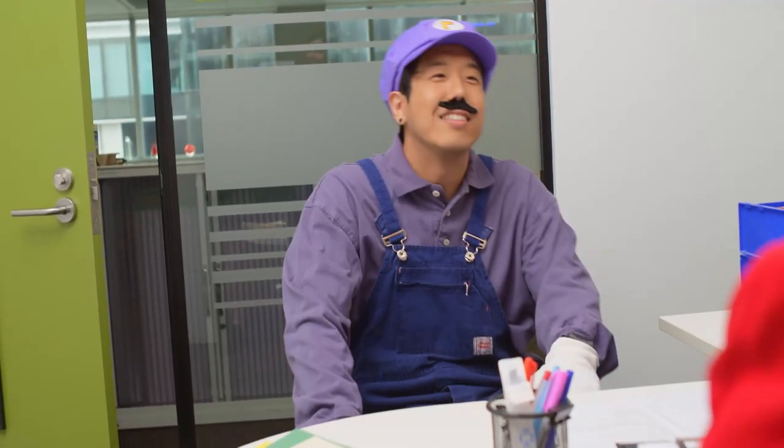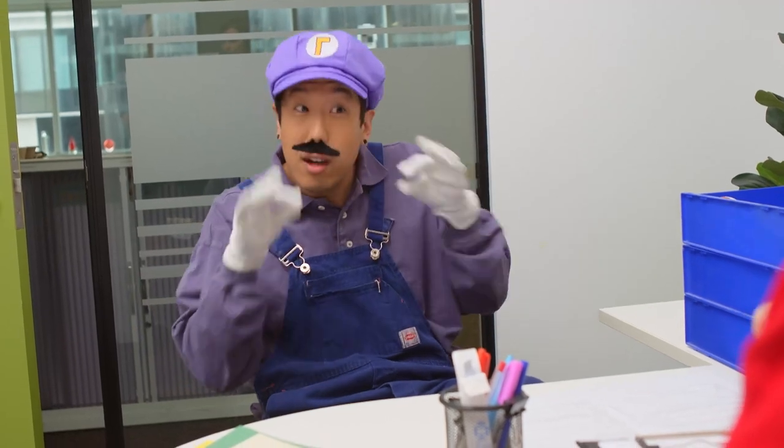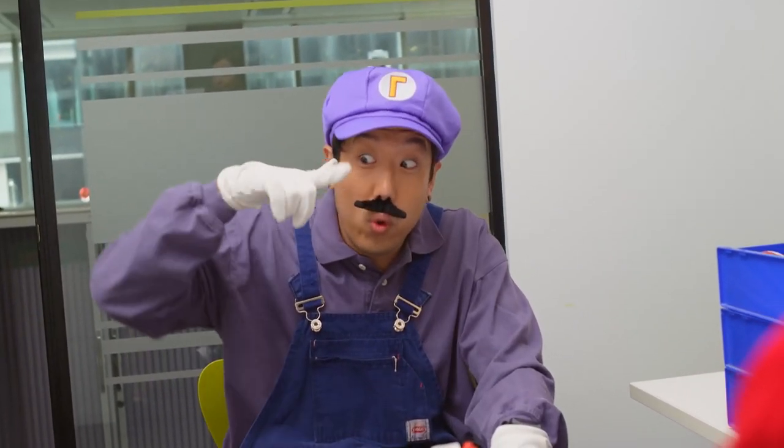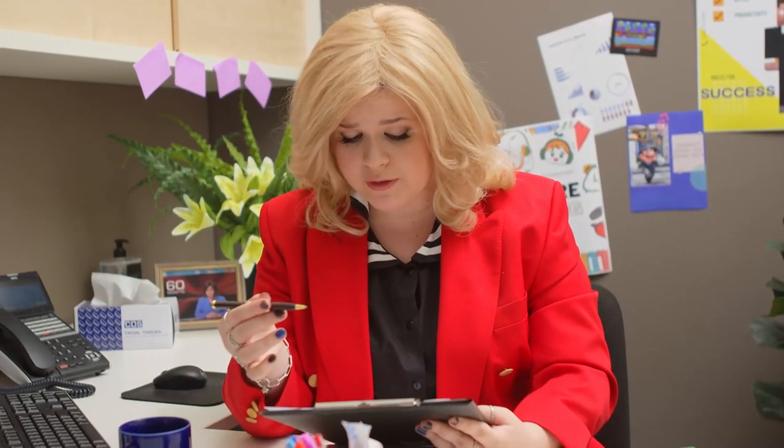Welcome to Higher Score Recruitment, where we place video game characters with the employers who need them. I'm Gem Jobshaw. Please, tell me a bit about yourself. Well, I'm Waluigi. Some people call me the Evil Luigi, but I'm trying to establish my own brand — purple's my trademark colour. I've got a moustache. And check the hat: upside-down L. Very impressive. Let's have a look at the CV here. I see you've got race-cart driving, tennis, golf, soccer experience. Very impressive.